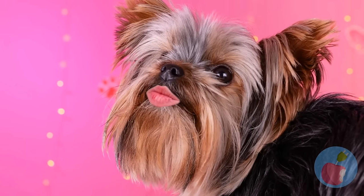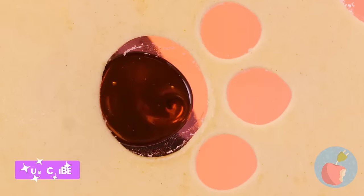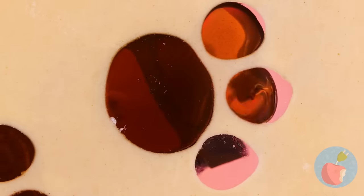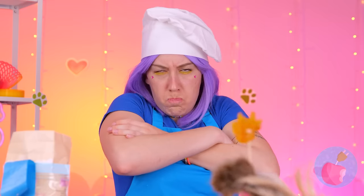Don't worry — enough caramel can cover up any blemish! Give it time to harden and you've got candy. Add a stick and it's a lollipop!